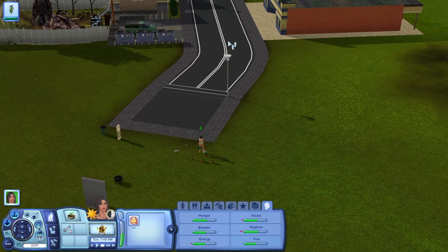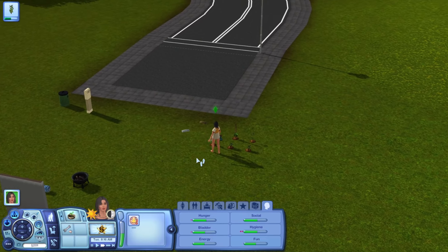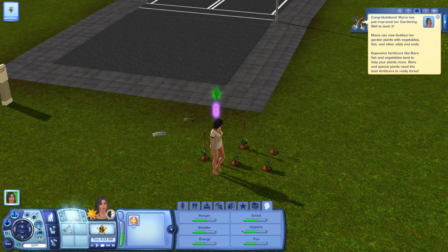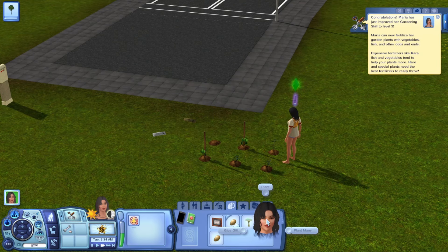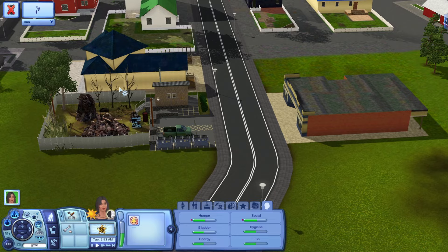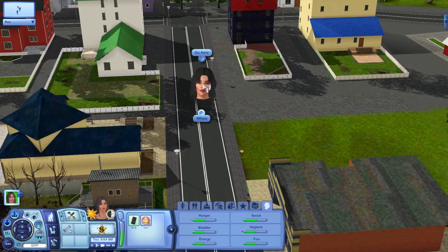We're going to have her get up and tend her garden. I think I'm going to set the rules so that we are not going to build anything until we get her handiness level up to five, which would make more sense in terms of building your own house. And then we are supposed to deposit $500 to get a building permit, but we don't even have that much money right now, so not to worry. After she does that, we're going to have her head over to the place.